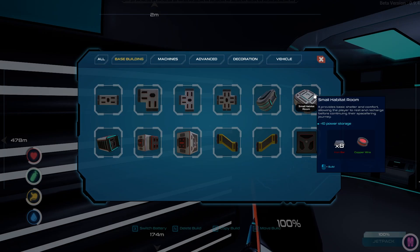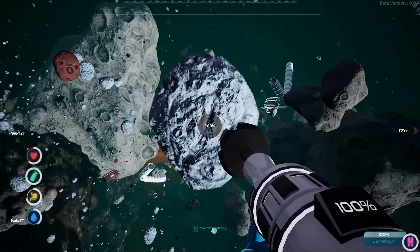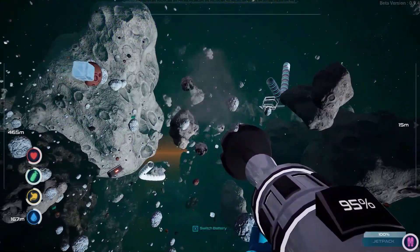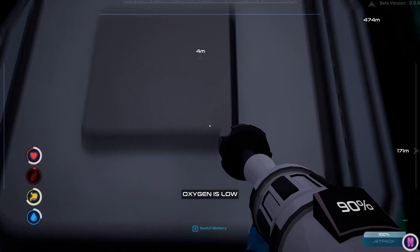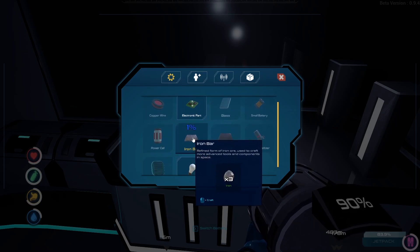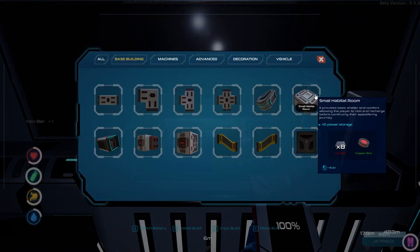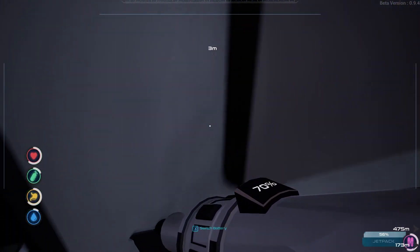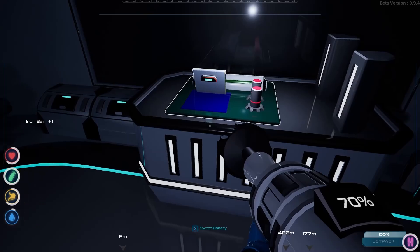In order to build the habitat room we need eight iron bars, so we're going to go mining. You kind of walk right up and float over to one of these, right click. We get about two or three pieces of iron. Oxygen's almost up, but let's craft all the iron we've been gathering into bars — we need three iron per bar. We get five iron bars — let me double check, I think it was eight. We need a few more. Inventory is full and almost out of oxygen. There we go — I think we have enough to get base building started. I think I have about nine of them now.